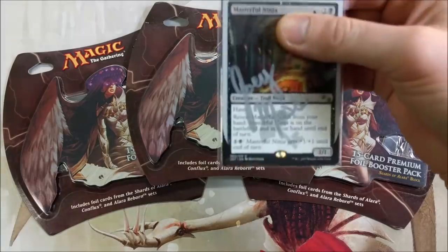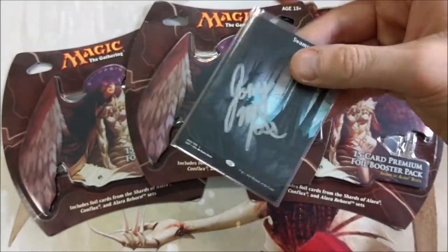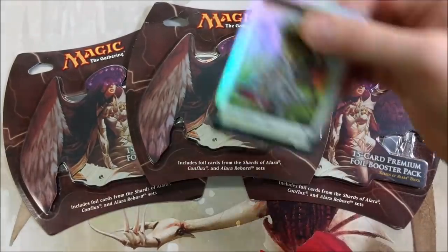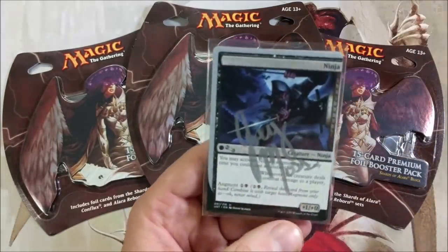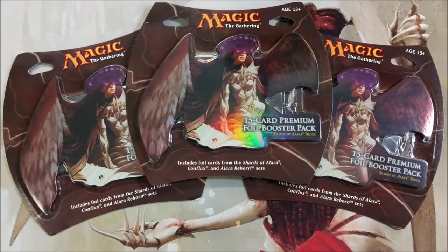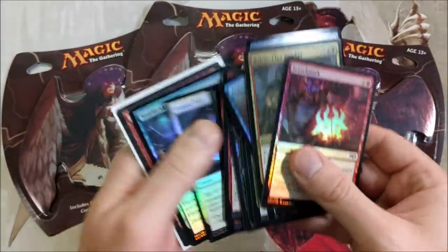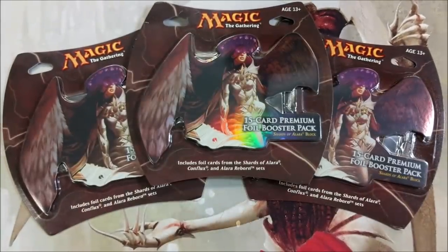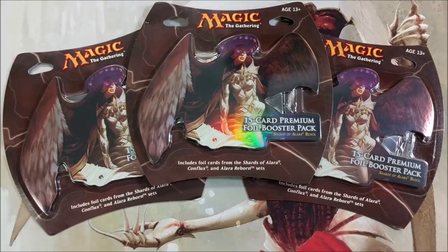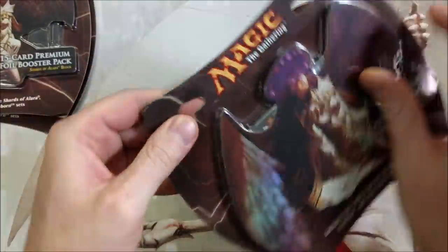I did not forget — the masterful ninja and the full art swamp is going out to someone, as well as the goat token and the gorgeous ninja card. And let's not forget about the crappy foils one person will be acquiring, with a signed Skewer the Critics that was destroyed on the channel. For the diehards of diehard Skidooshbags. I'll announce those winners in just a little bit.